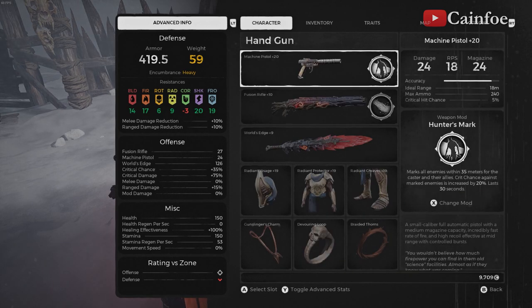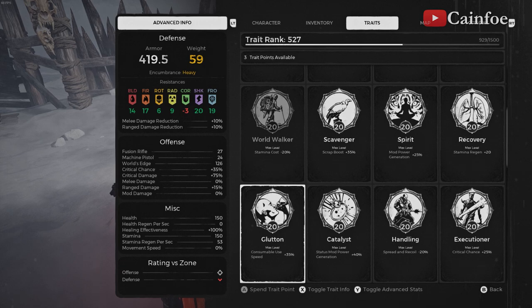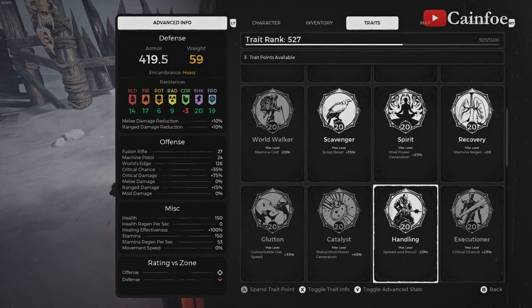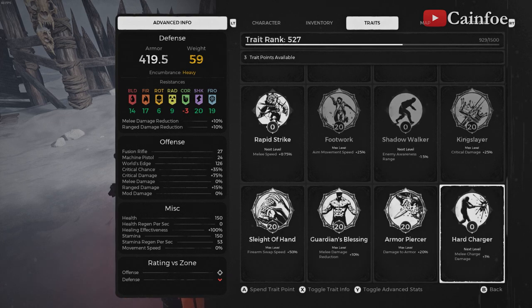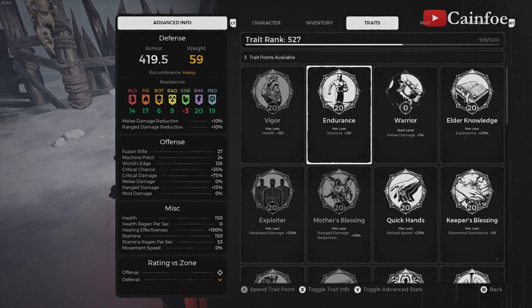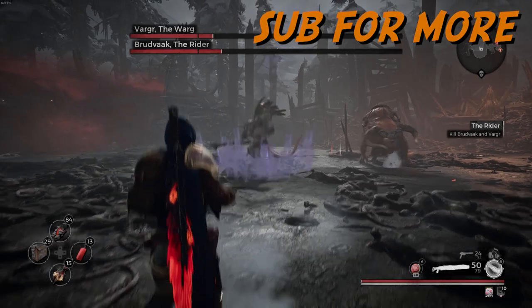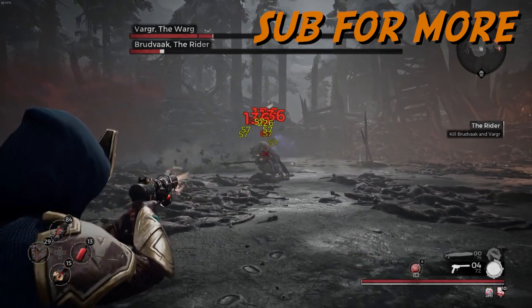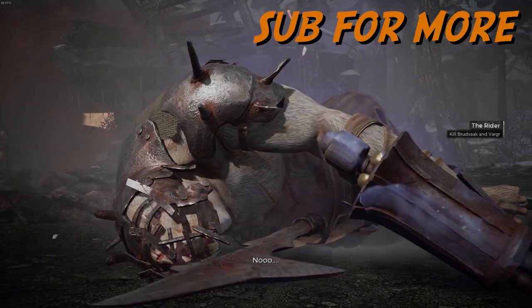This is the whole build for crit, and the traits. You're going to need Exploiter for weak spot damage increase. You're going to need Catalyst, Executioner, Handling, Mind's Eye, and Kinslayer for critical damage. That's pretty much it — the rest is up to you. You want to level up everything to max level or get more HP and stamina. But yeah, this is the critical build — and that's pretty cool. Alright, bye. Thank you.